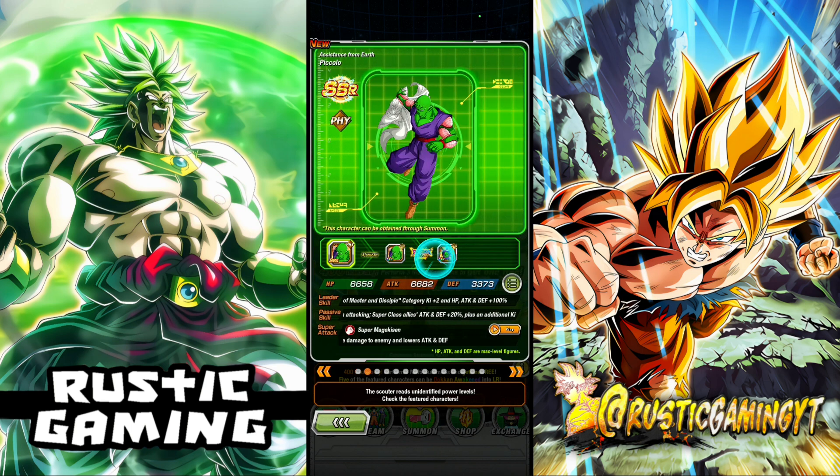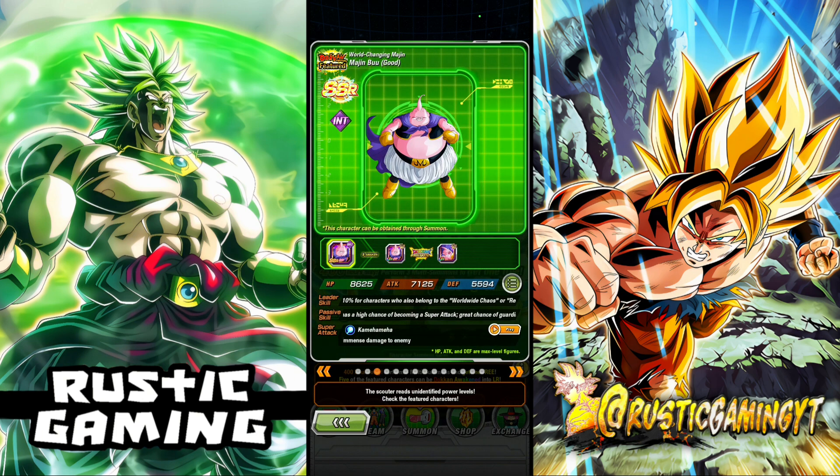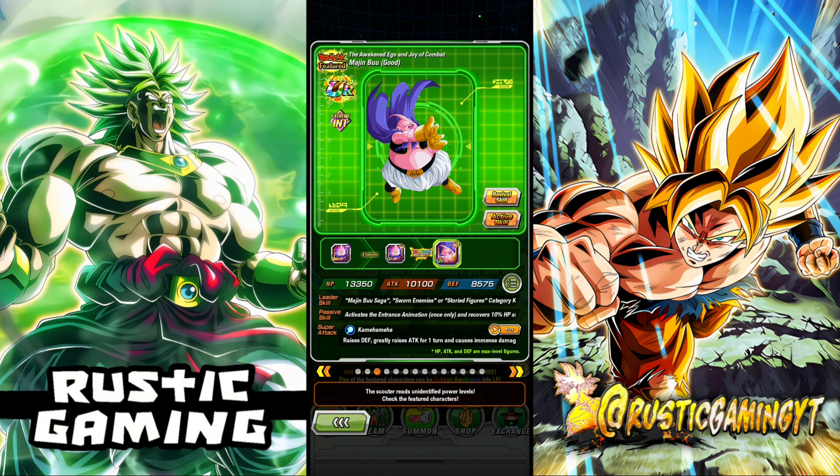We've got the banner unit - Piccolo and Vegeta - I haven't really looked at just yet, but they are a banner unit. So after Worldwide they will be on other banners as well, obviously unfeatured, so that's not really too much of an issue. Majin Buu is obviously very good and can help with a lot of missions as well. As we all know, Extreme type in Dokkan is obviously very lackluster with units. So this Buu is actually very good.